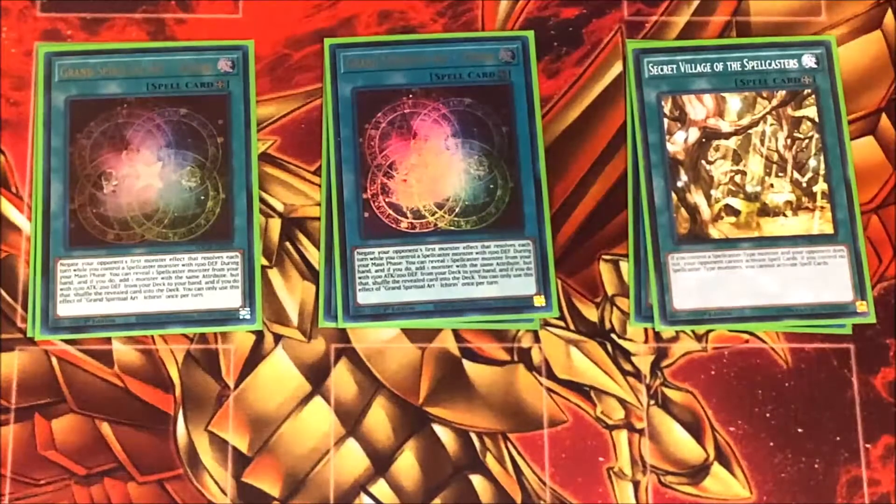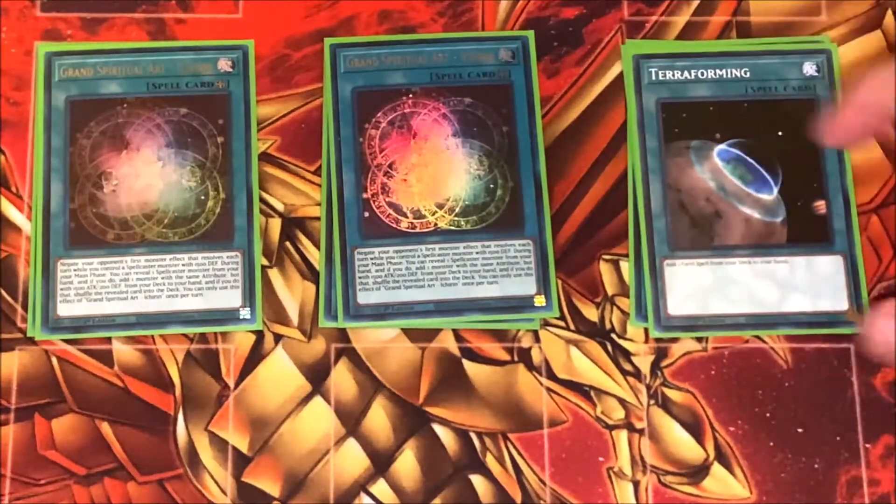I play two copies of the field spell along with one Secret Village of the Spellcasters. Honestly, Secret Village is one of the MVP cards of the deck — it stopped a lot of annoying spells while I was testing. A Mystic Mine player couldn't really do anything. There are so many powerful spells right now, so if you can just protect your Charmers with Secret Village you're going to be in a good spot. I also have Grand Spiritual Art - Ichirin, which has that mandatory negate effect that definitely comes in handy. And of course one Terraforming to search them out.